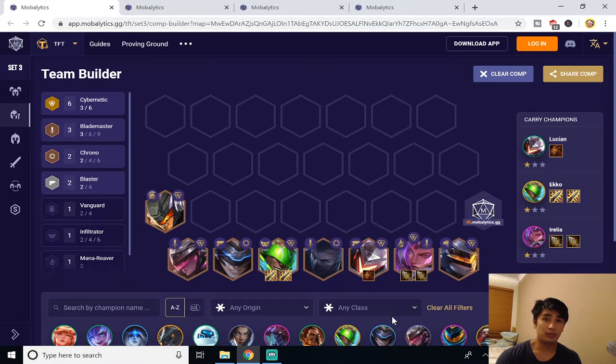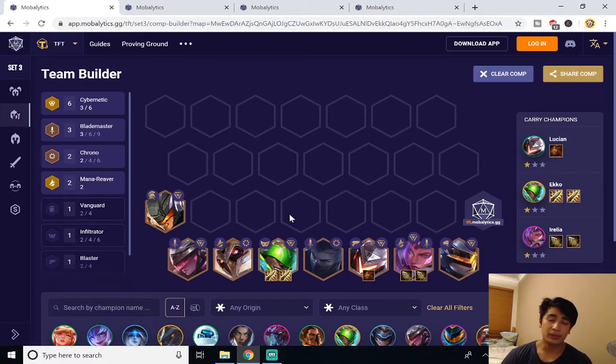There are three variations of this comp depending on what units you can get. The first is with Ezreal and Shen as your two additional units — Ezreal provides Blaster with Lucian, Shen provides Blademaster with Irelia and Fiora, and Ezreal and Shen together provide Chrono. The second variation uses Thresh and Shen: Thresh provides Mana Reaver with Irelia stopping the enemy team from ulting, Shen provides Blademaster with Irelia and Fiora, and Thresh and Shen provide a Chrono buff. This variation is really strong against enemy teams with large ultimates.